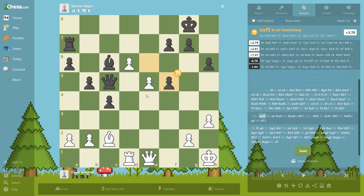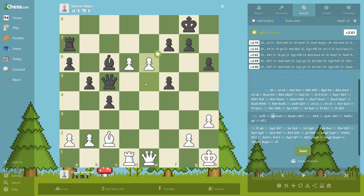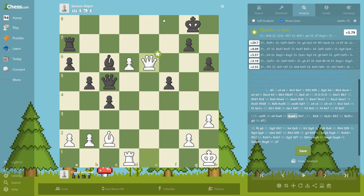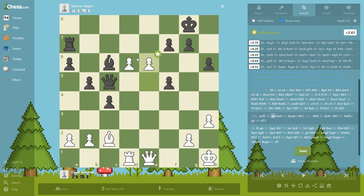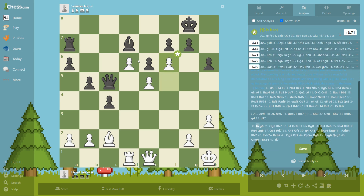Let's see that line again — try to visualize it. If he took from here, you push, he takes, and you push more. Anyway he goes there and we go f6 to crush these pawns.